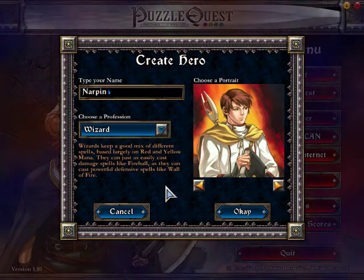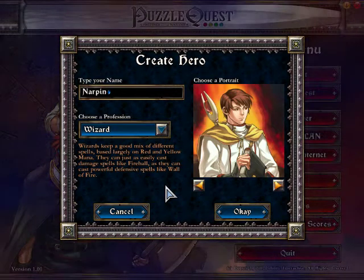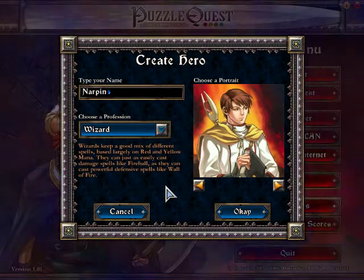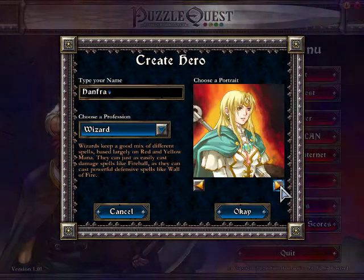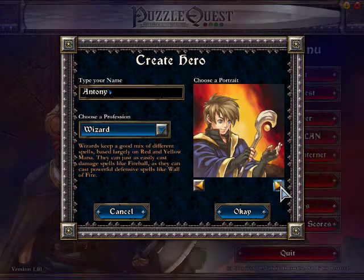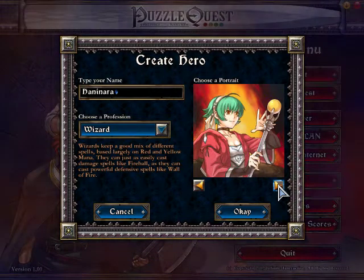The Wizard keeps a good mix of different spells based largely on red and yellow mana. They can just as easily cast damage spells like Fireball as they can cast powerful defensive spells like Wall of Fire. The four Wizard portraits are a brown-haired male, blonde female, dirty blonde male, and a green-haired female.